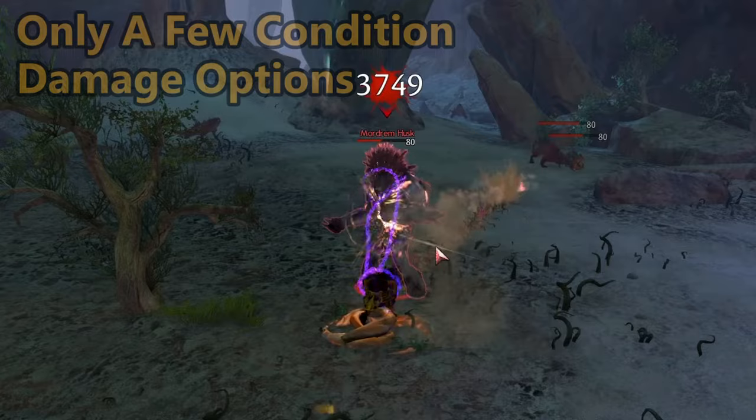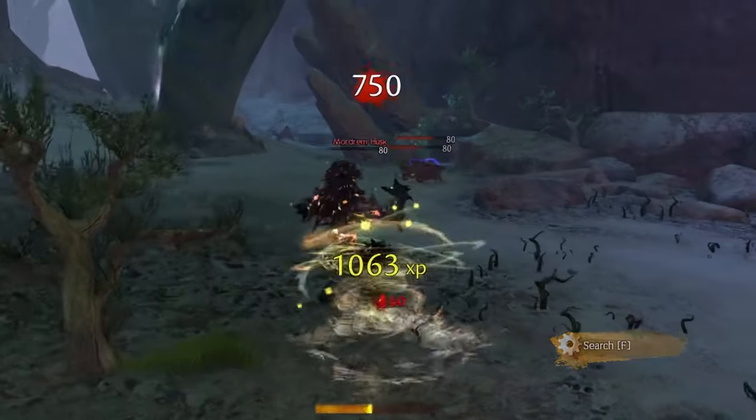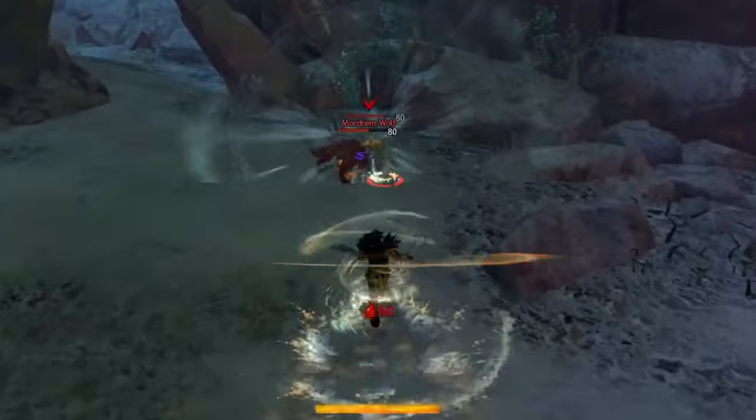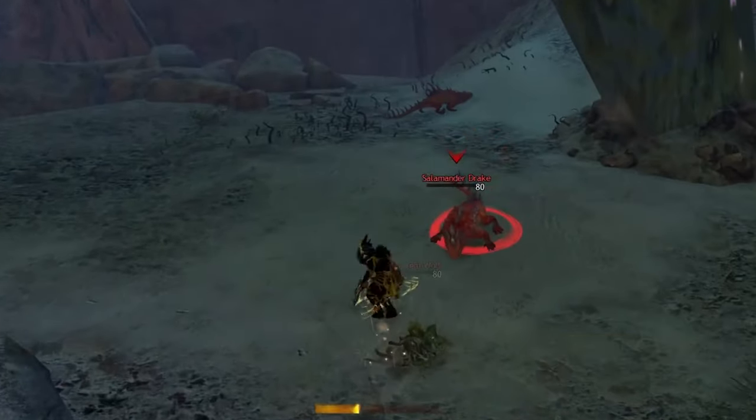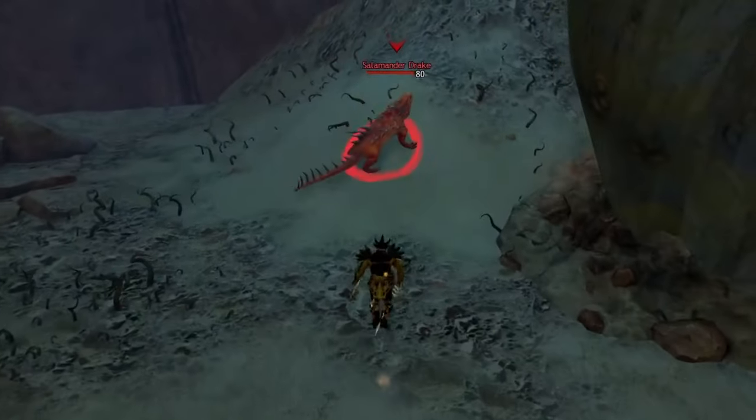Typically, most builds tend to offer quite a bit of might generation, which increases all outgoing damage for a time. And given some of their defensive abilities, they can offer great sustain and strong durability, making them an excellent choice for new players.